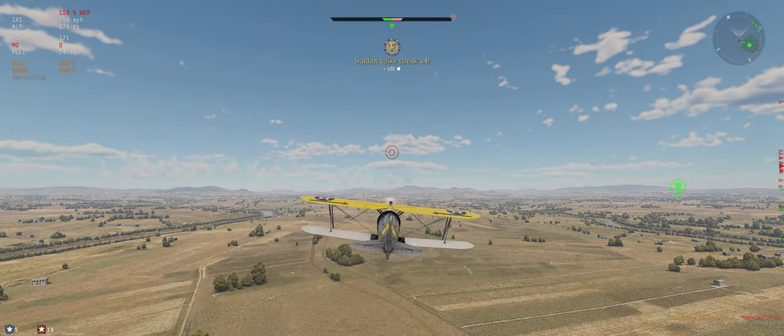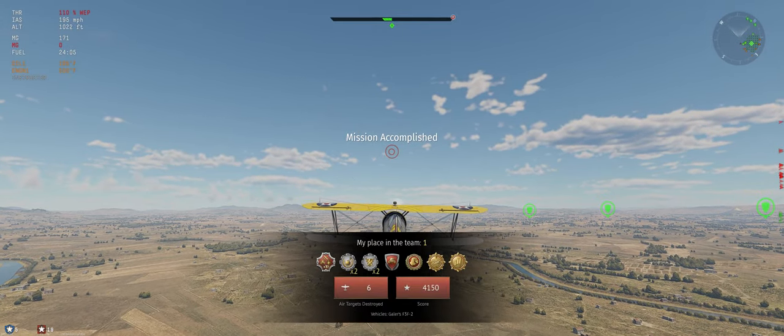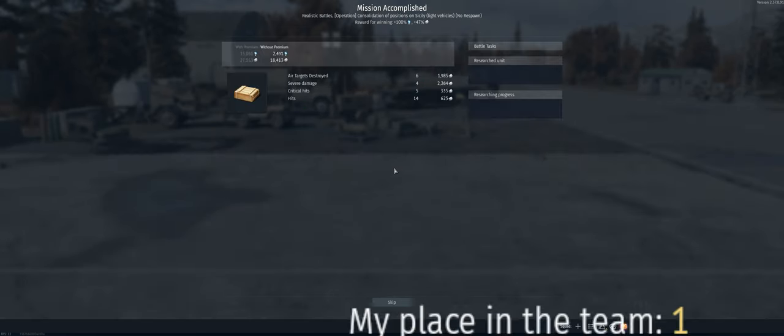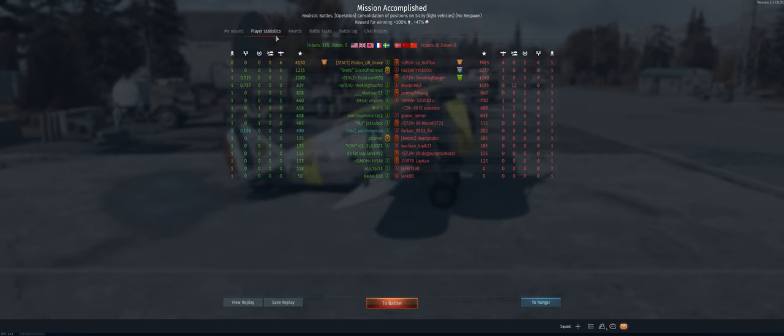So yeah, great little plane — love these F3Fs. Not any different than the normal one except you get more research points and more silver when you fly it. We had a 75% booster and we don't have a premium on this account, but you can see we got 10,000 modification research. We ended up with six air kills. We got Hero of the Sky, we got Survivor, we got first place on the team. Hope you guys enjoyed it and I'll catch you on the next one.